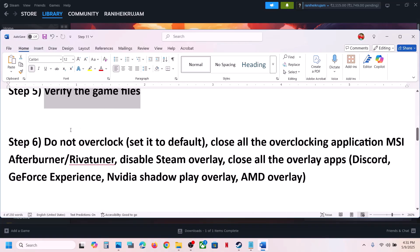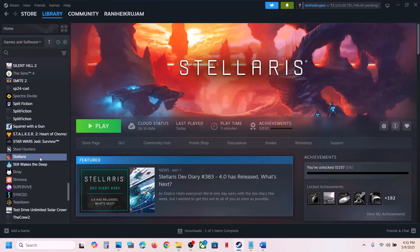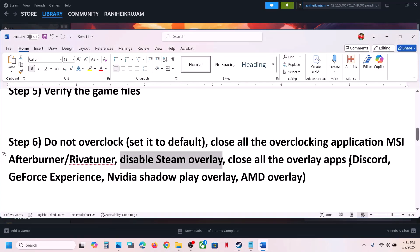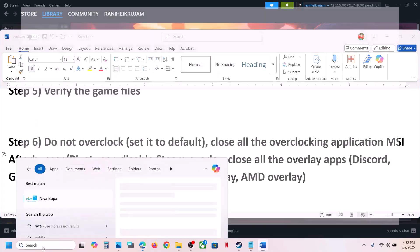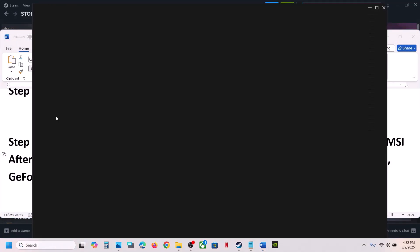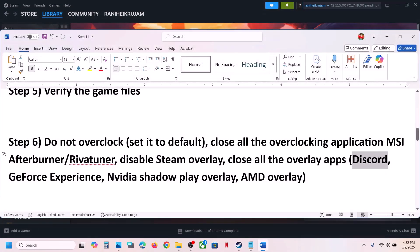Still not working — the next step is to not overclock. If you have overclocked your memory, set it to default and close all overclocking applications like MSI Afterburner, RivaTuner, or any overclocking application that is running. Disable Steam overlay: right-click the game, select Properties, turn off the option which says 'Enable the Steam Overlay While In-Game'. If you have Discord running, go to Discord settings and turn off overlay. If you have the NVIDIA app or GeForce Experience running, open it, go to settings, and turn off the NVIDIA overlay.